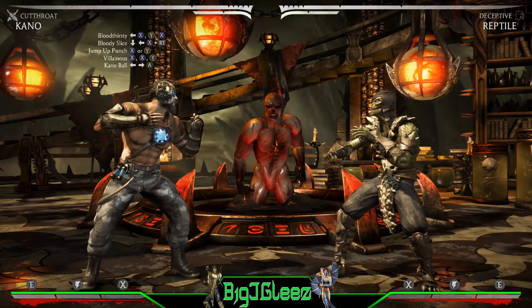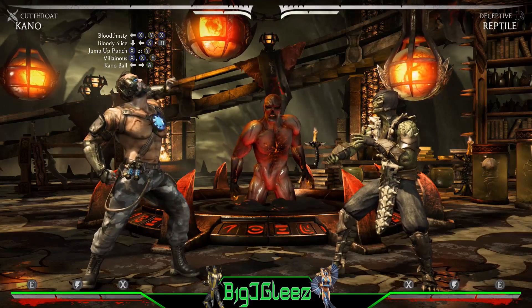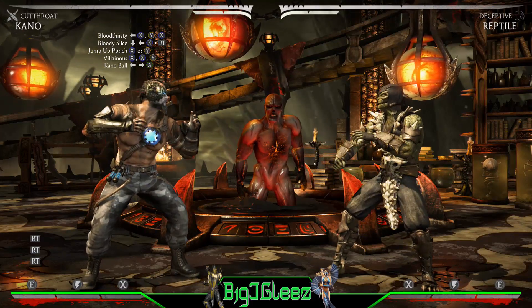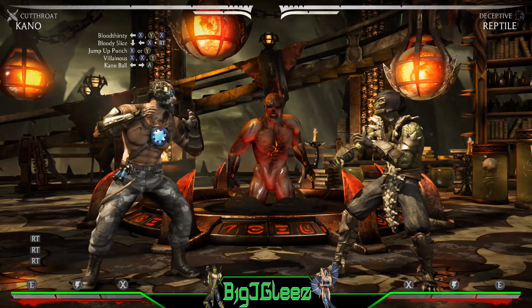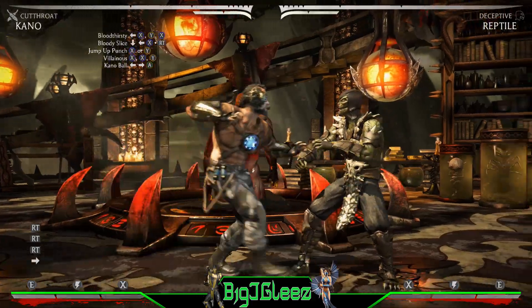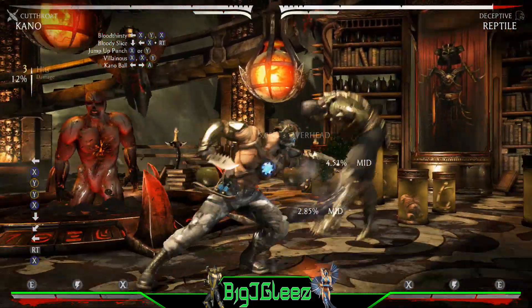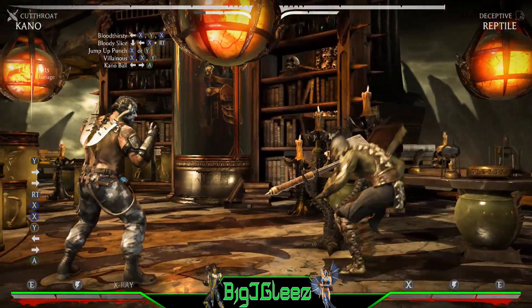The combo we're gonna look at — all the inputs are up on the left. We're going to have to run cancel during this combo, and we do that right after the neutral jump punch. Let's take a look at this combo right now.